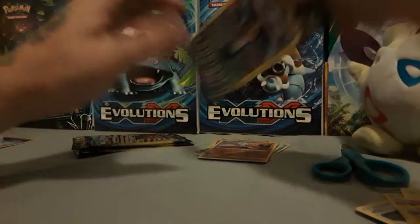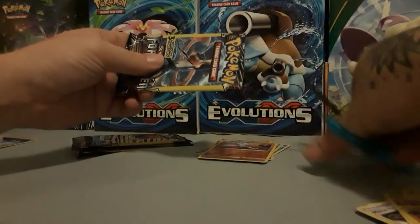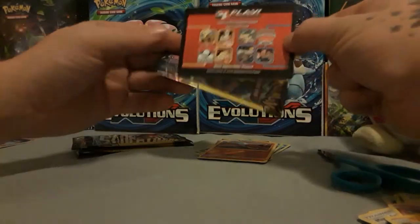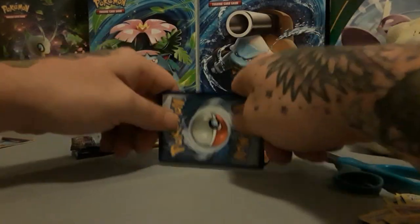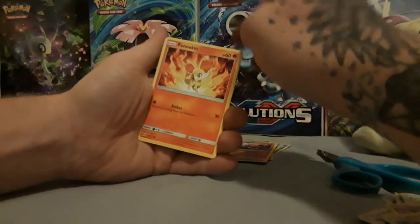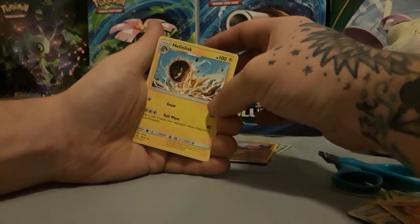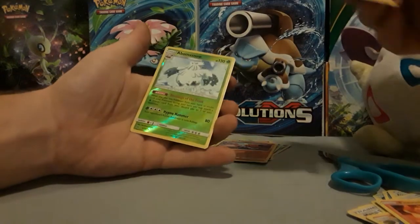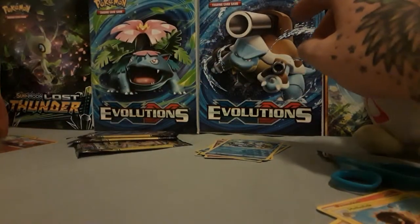So we got four more Forbidden Light packs to go. Let's see if we can get this rolling with a Greninja artwork. Middle to the back. We have yet to pull an Ultra Rare or anything like that tonight yet. We got a Heliolisk, and then we have a Reverse Abomasnow — that's a Reverse Rare. That's actually pretty cool. Let's set the Reverse Rares to the side with the Deoxys.